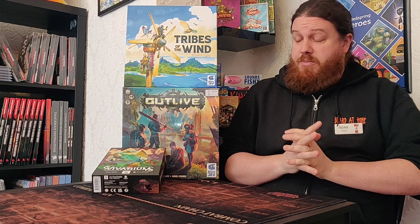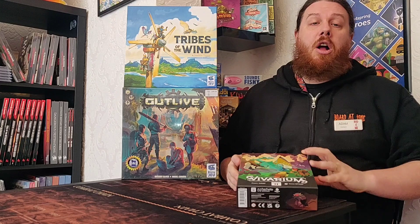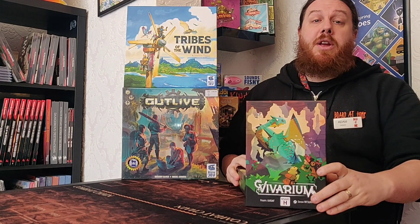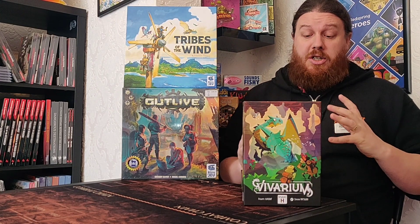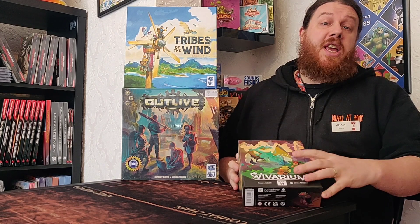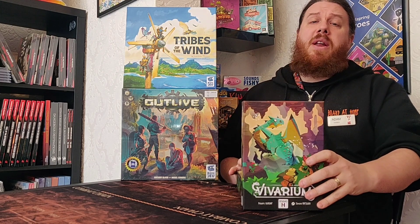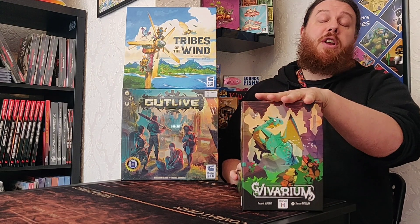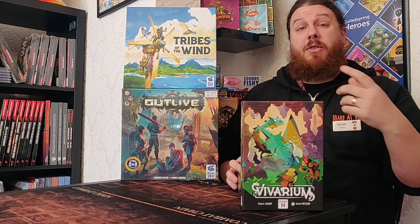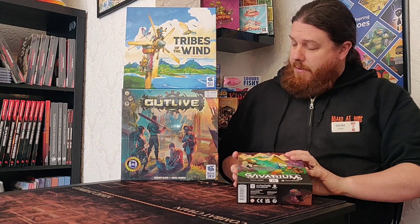First up, new releases. This week we received a couple of brand new games. We've got Vivarium here. This is a nice light card collecting game where you'll be using dominoes as your coordinates to collect cards. Really nice, light, very colourful game. If you want to give this a go, it's in the library so you can play any time you come to visit. It is also April's Board Games Challenge — give us your score at the end and you could be in with a chance of getting 10% off your next board games purchase at the end of the month.